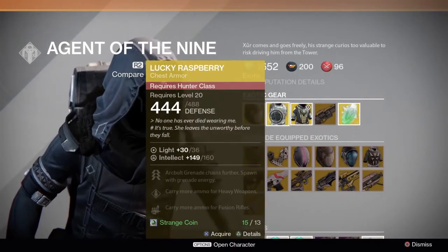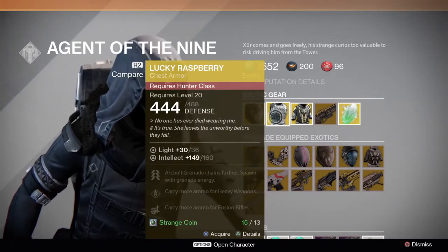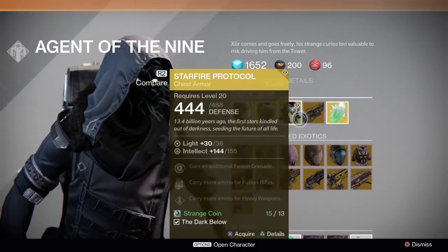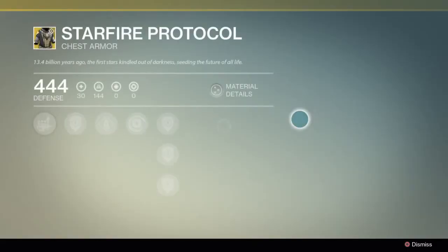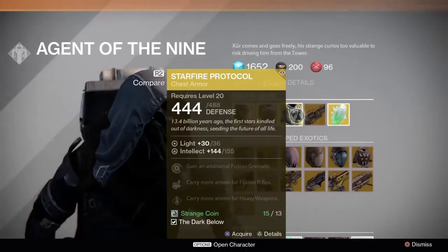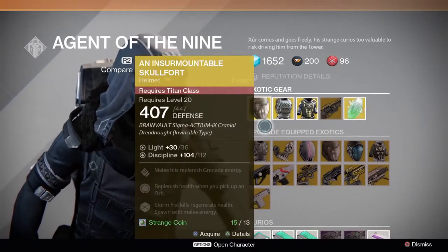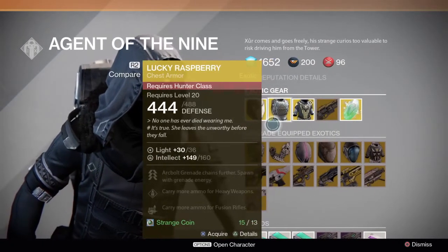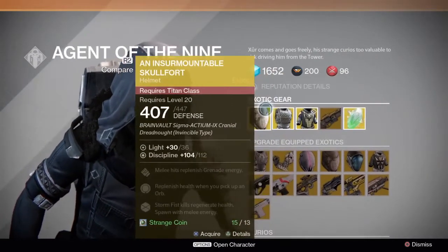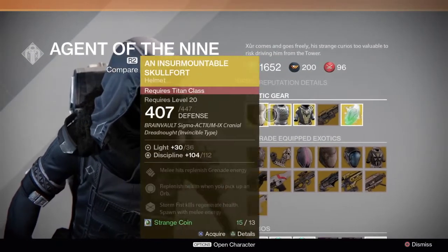These are pretty bad — I mean pretty good. It depends, because if you are a Titan, for example — see, I'm a Warlock — if you're a Warlock or Titan, or in general a Hunter, and you need that one piece of armor to be 36 just to get to 32, these are your things. In my opinion I think these are pretty good for today. Just pieces and a helmet.